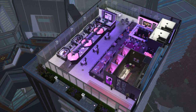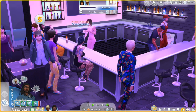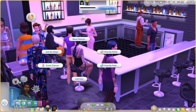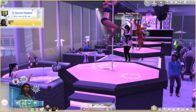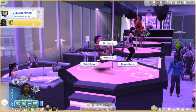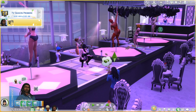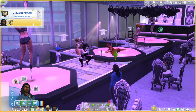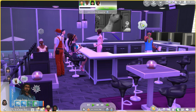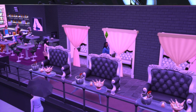When Sims show up to the strip club as clients instead of owners, the interactions are different. They can click on dancers assigned the task of charming and greet them. They can also interact with stage dancers by clicking on the stage dancer, then strip club, and they have the option to tip the dancer, watch the dance, or even change the dance. Another option is lap dances — they can click on a charming-task dancer, then strip club, and ask for a private dance. If private dance spots are available, the dancer will take the Sim back to the spot and perform. They can also just sit at the bar, get drinks, and socialize.